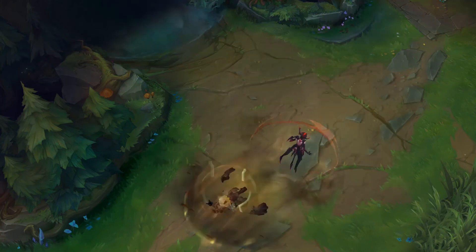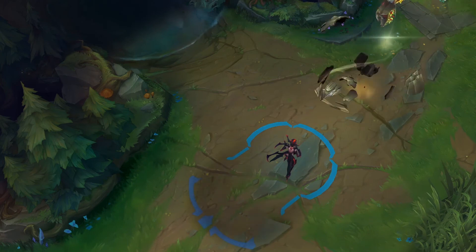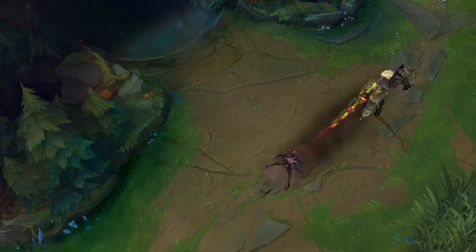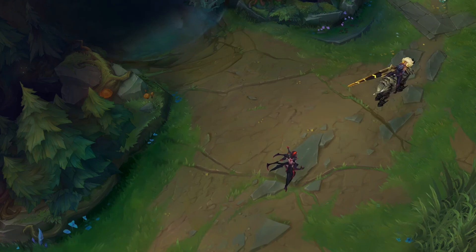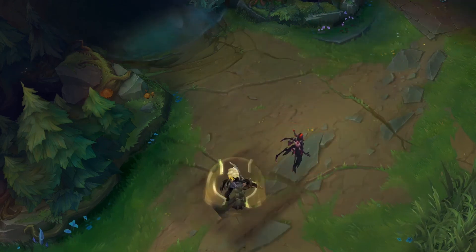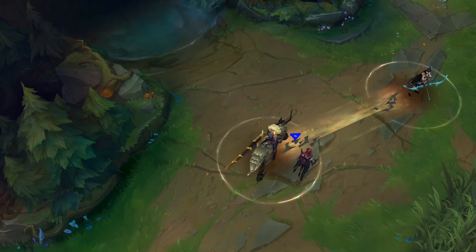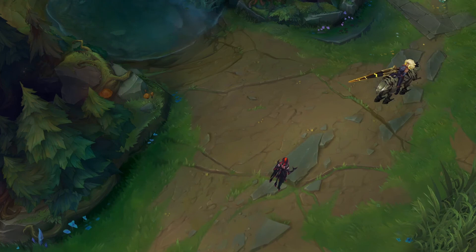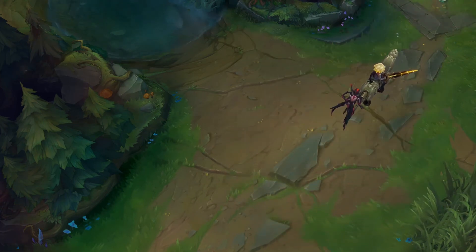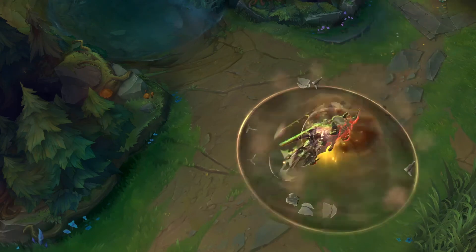Going back to what W says — you can use your E and your ultimate during your W — an initial combo would be: bind to your ally with E, use Q to destroy the enemy's shields and give your ally and yourself health, then use W to transform from mounted to armored form and knock up the enemies. While doing that, press E to stun everyone. Then just as the stun is about to wear off, use your ultimate to pull everyone toward you and bring them to the ADC for a pentakill.